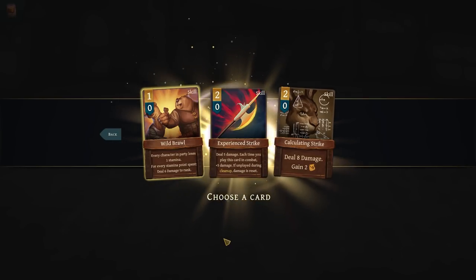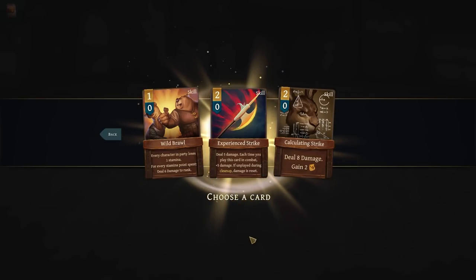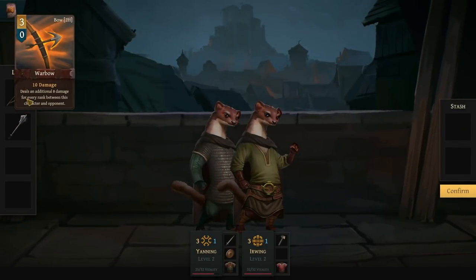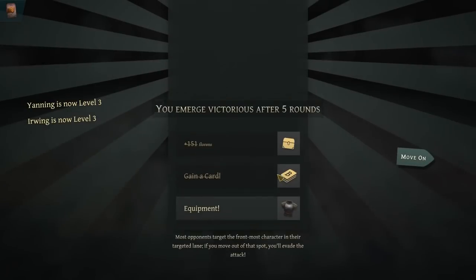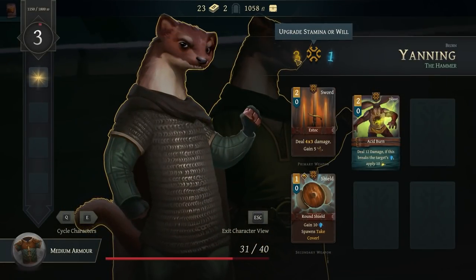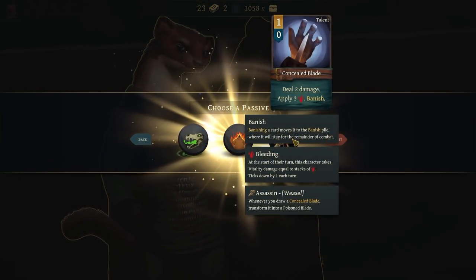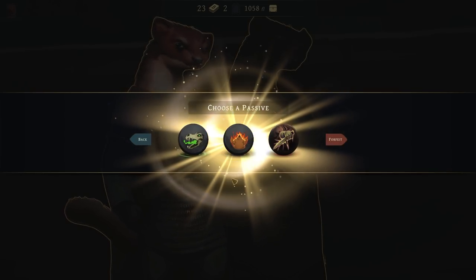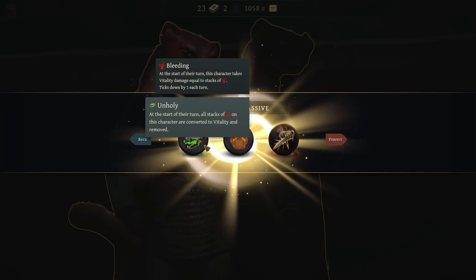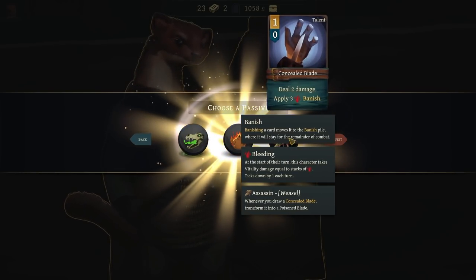Deal 5 damage every time you play this card in combat, plus 5 damage. If unplayed during cleanup, damage is reset. Wild brawl is kind of okay, or another calculating strike — I love calculating strike for reasons I will explain later. War bow — nah, I don't want any of these. Namely, later on, once you have a bunch of characters with a bunch of stamina, you kind of want to have things that actually burn energy or draw more cards. Both work out.